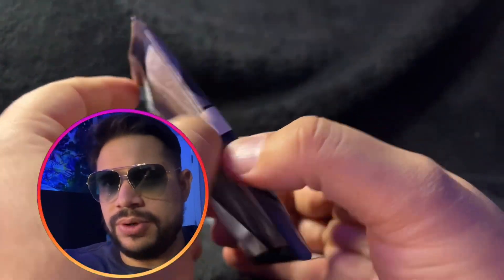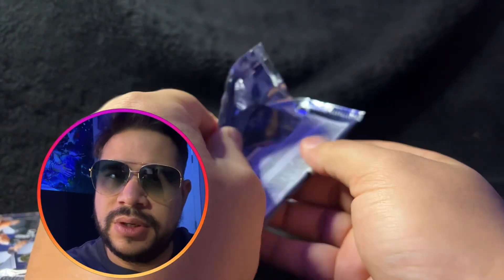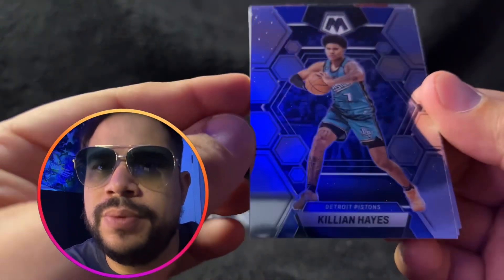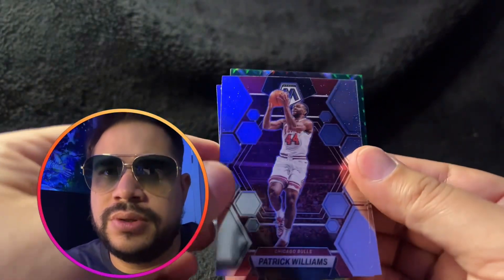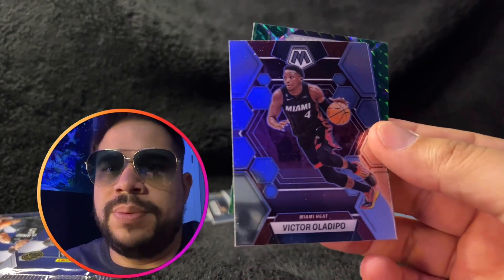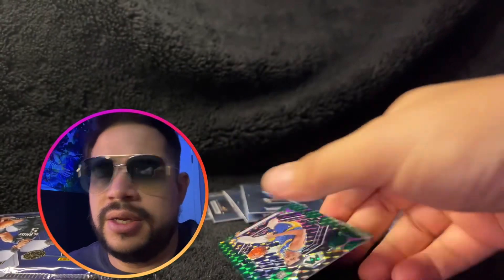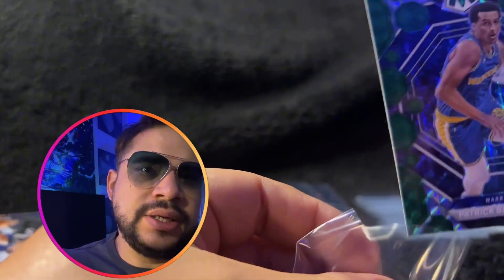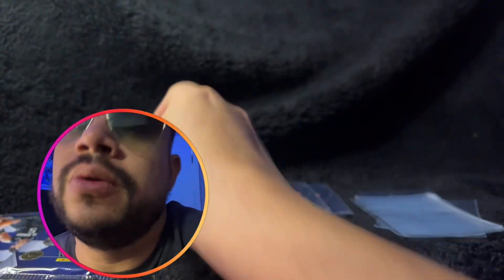Pack number four. Let's see what we hit. Is that another Cade Cunningham? Nope — that is Killian Hayes. Max Strutz. Patrick Williams. Victor Oladipo. Jalen Duren. And rookie rated Patrick Baldwin Jr. That pack was not exceptionally well. But you never know — I am putting the prisms to the side to show the limited cards at the very end. It is a rookie rated, so we will see what happens.